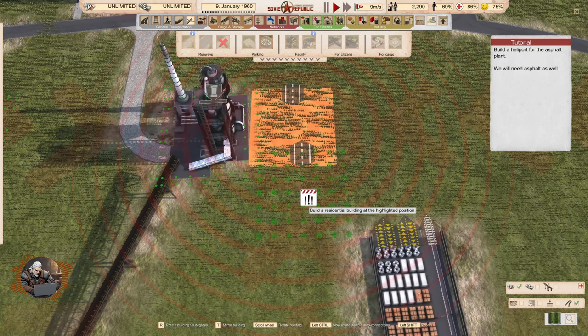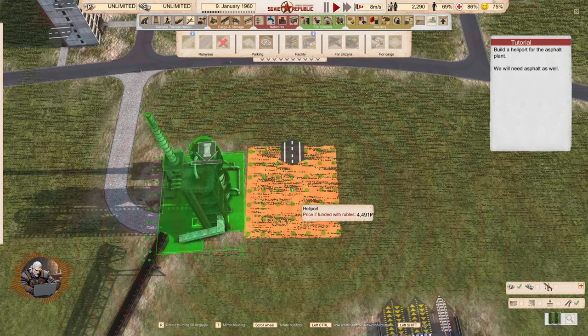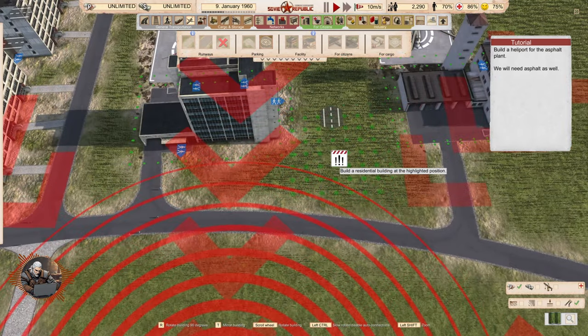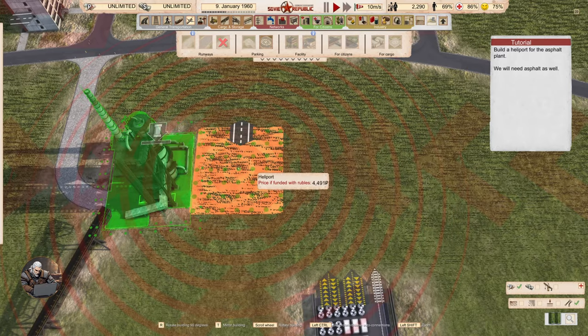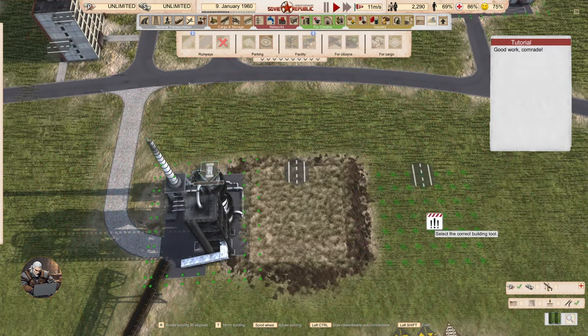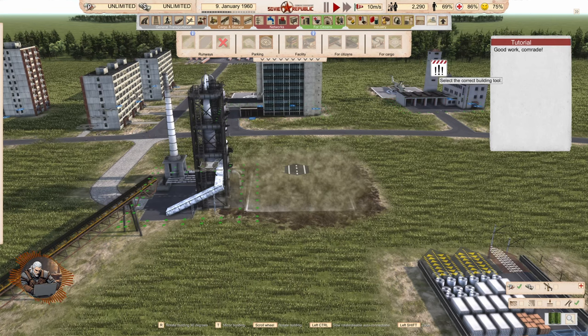Can't build due to infrastructure — build the residential building at the highlighted position. So again, how do you know if you build it in the right place? Outside of the story, we will have to find that out.